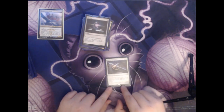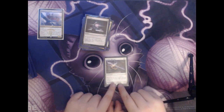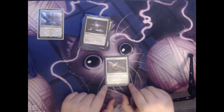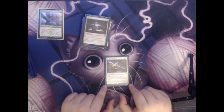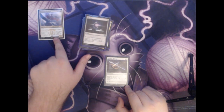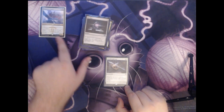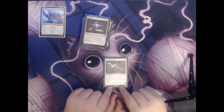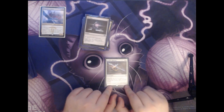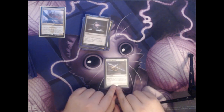Next up we have Duelist's Heritage. This is two colorless and a white for an enchantment. Whenever one or more creatures attack, you may have target attacking creature gain double strike until end of turn. This is fantastic in our deck both because we can give Ojutai double strike to get two triggers whenever he hits — looking at the top three and choosing a card — and also we can use it politically in multiplayer. If your opponent attacks someone other than you, you can bargain with them to give their creature double strike in exchange for not attacking you.